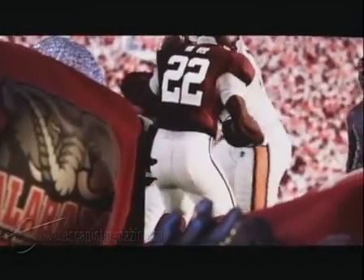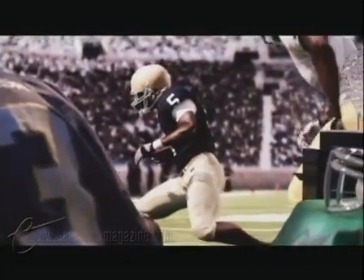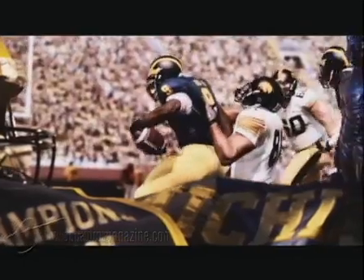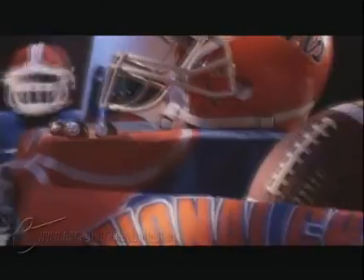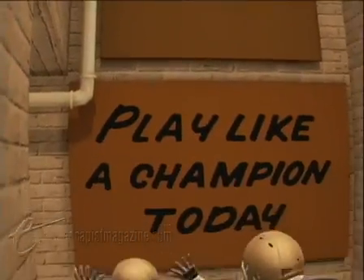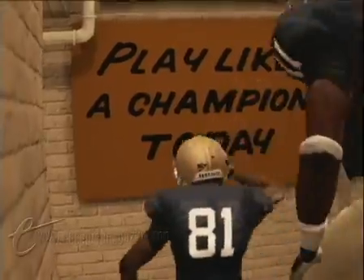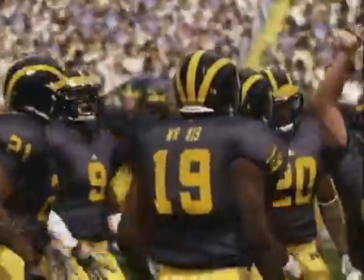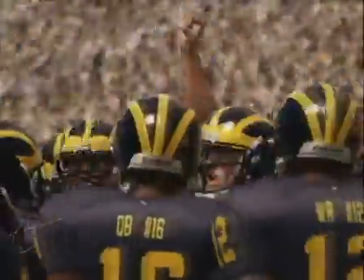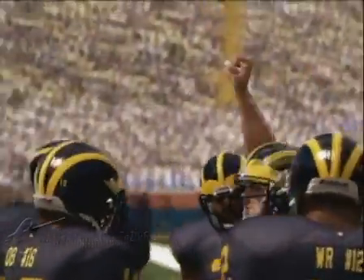The NCAA Football series has always tried to render its school teams as faithfully as possible, from picture-perfect stadiums to the various playbooks they use, and they've taken it a step further this year by adding custom pre-game entrances depending on your school. Notre Dame players, for instance, slap the Play Like a Champion Today sign in the locker room, while Michigan runs out under the Go Blue banner. It's a really little touch, but one that makes a surprising difference in letting you feel like you're actually playing for your favorite college team.